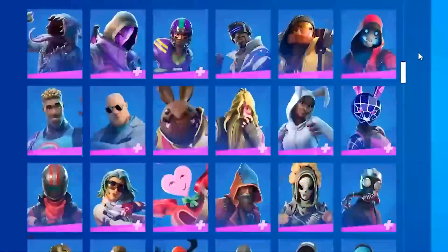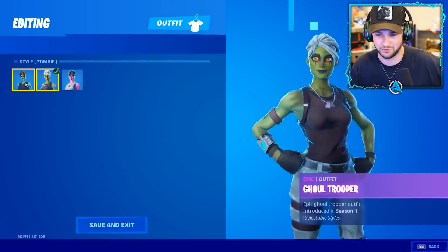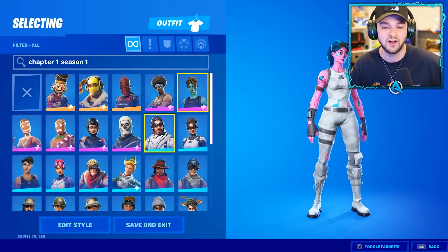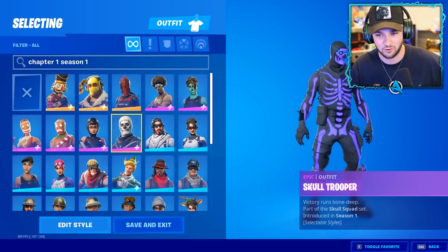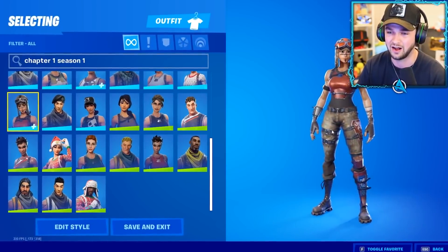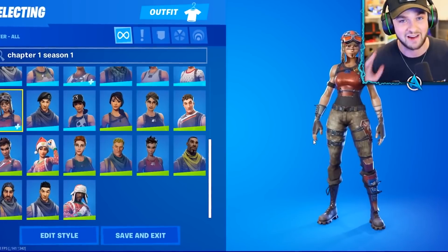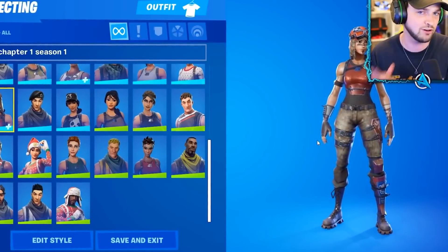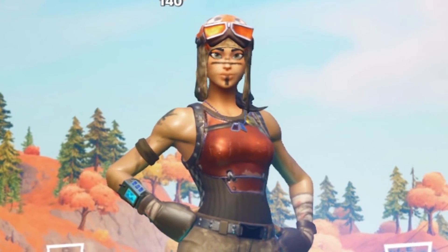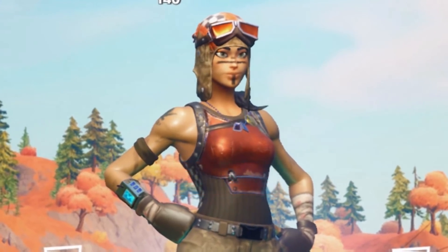Moving on to skins now — he's got the Purple Skully and the Pink Ghoul. Ali A actually has the Pink Ghoul Trooper and the Purple Skull Trooper — why did I never know this? My guy has two OGs on one account, that's actually insane. He's got two of the rarest skins. And he's got the Renegade Raider as well — there's no way. Ali A has the Renegade Raider, the Pink Ghoul Trooper, and the Purple Skull Trooper. He's got three of the rarest skins on one account. Thanks for watching, make sure you subscribe and I'll see you guys in the next one.